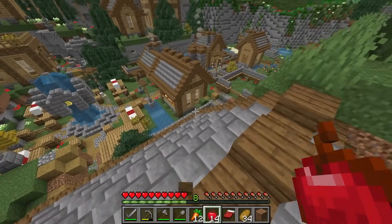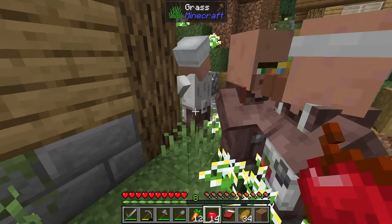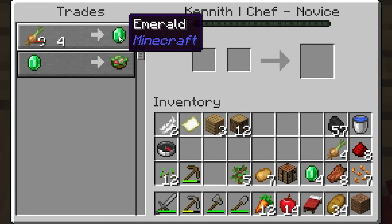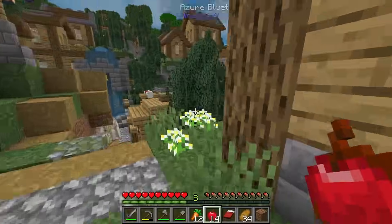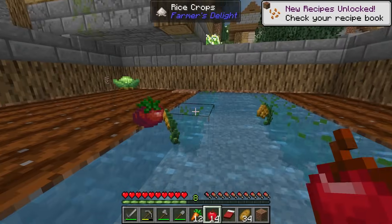There is just so much stuff here. The villagers have names — this guy's Kenneth and apparently he's a chef. We can buy stuff cheaper, so it's four onions for an emerald from this guy. That's pretty good. We have four onions we could sell, but I think we can plant those onions, we'll keep those for now. There's a whole bunch of onions here — I should just take all of this.